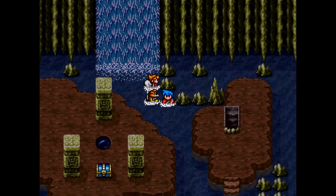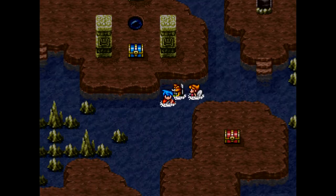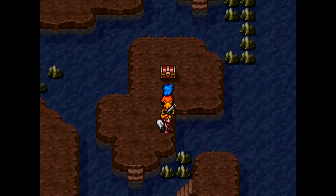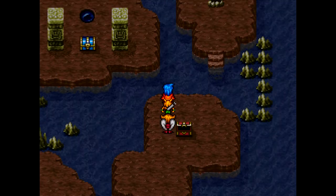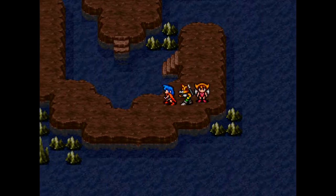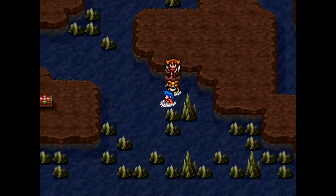Alrighty, down the waterfall we go. That was not planned, believe me. So we got a couple passages here as we go down through this cave, but only some are necessary. As you can see, that blue chest looks very important. We must get the blue chest, yes. I think we come around this way, to the right, back to the left, and then going upward. In case you can't follow along with the movements yourself.